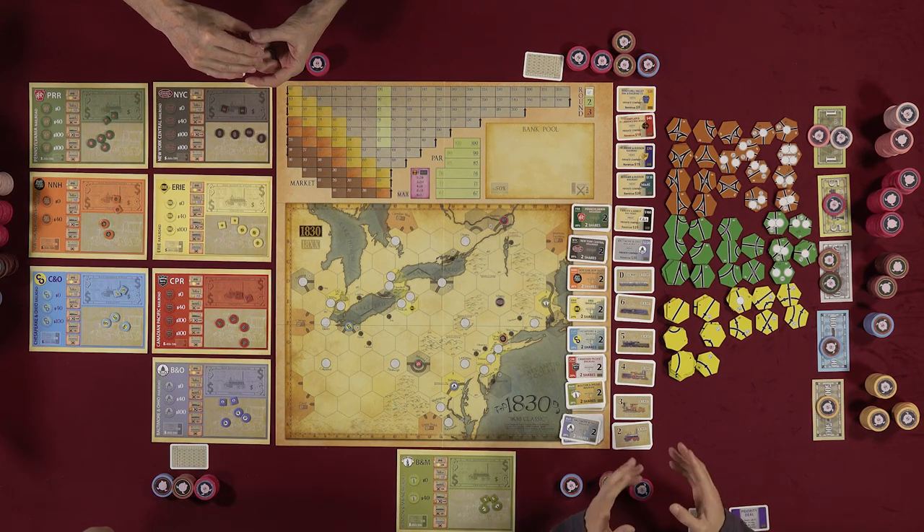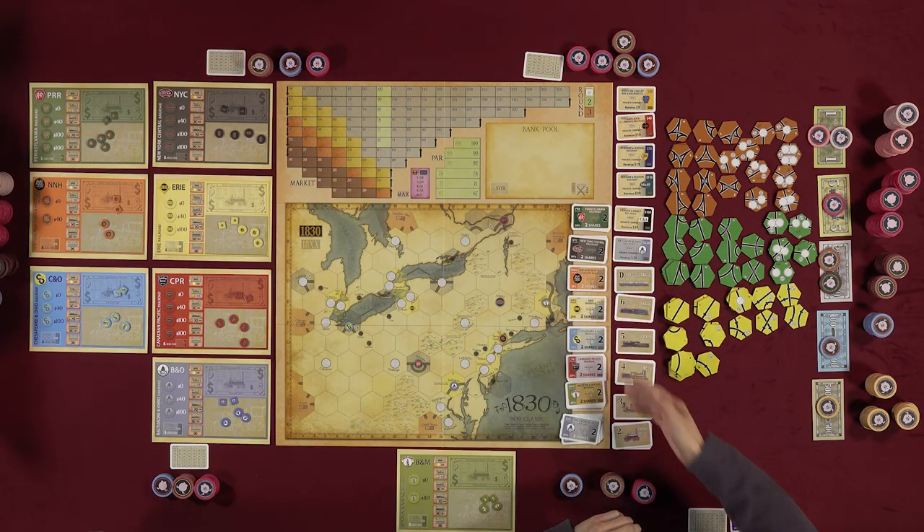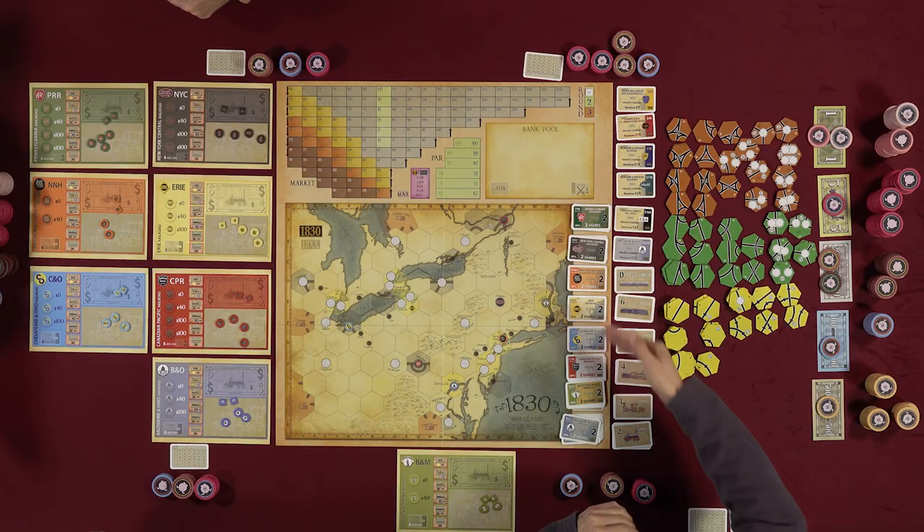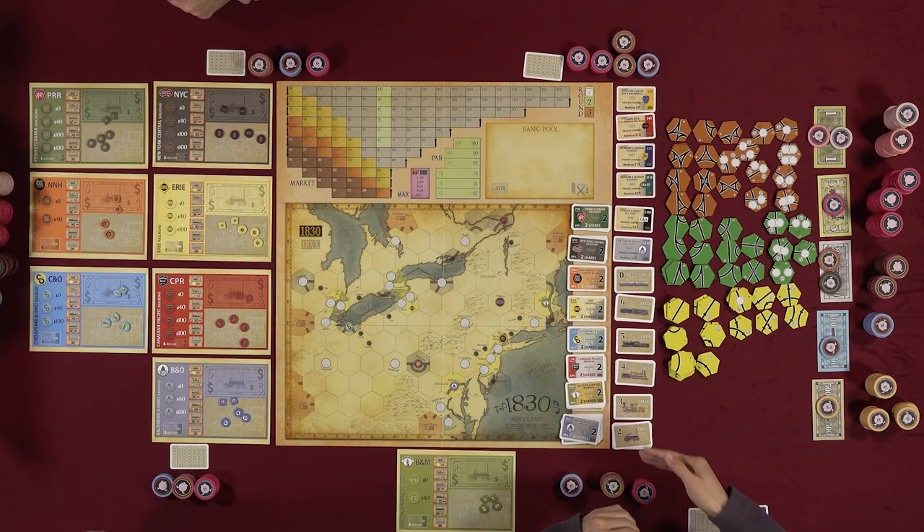1830 is a game where you're trying to get the most money and stock value. You'll be investing in different companies and running them to make more money. The game alternates between stock rounds and operating rounds. In stock rounds you buy, invest, or sell shares; in operating rounds you run companies to make money and develop track.